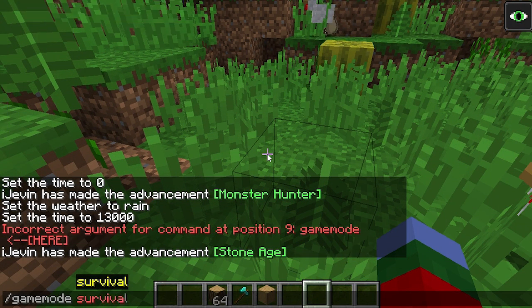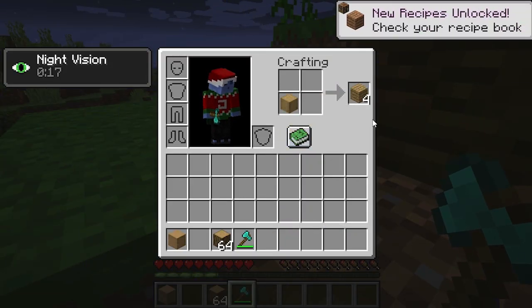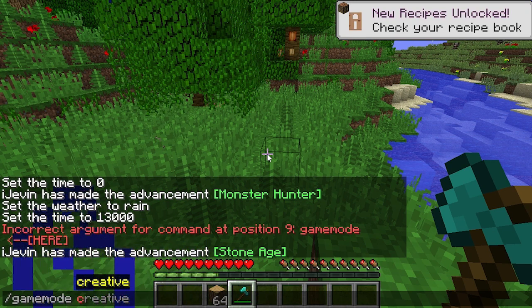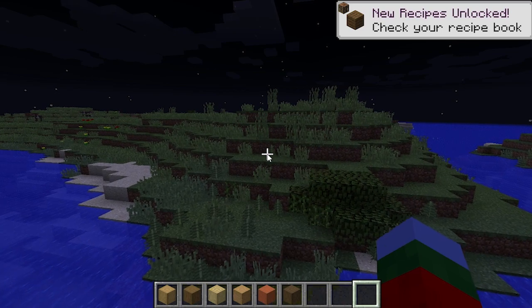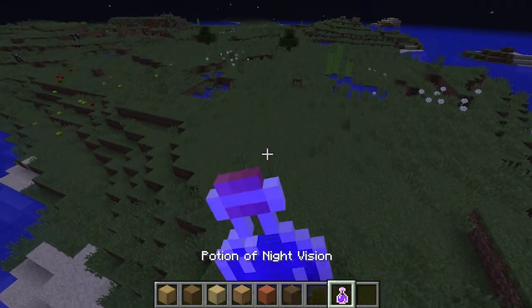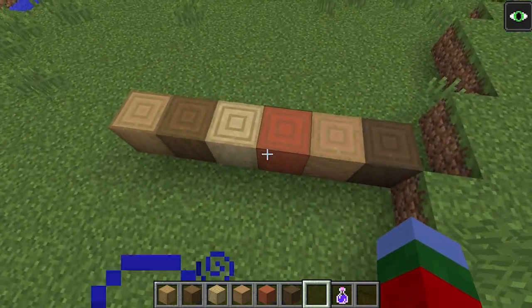Let's switch back to survival game mode and test it on this tree right here. As you can see it takes the durability away — you can still mine it and still craft it into planks. That is by far one of the coolest things — I love those textures. We have stripped oak, stripped spruce, birch, acacia, and dark oak — and these are what they look like. Very cool blocks.